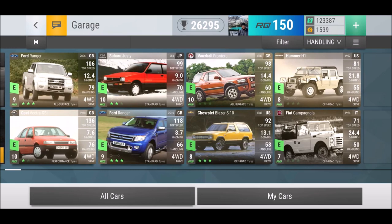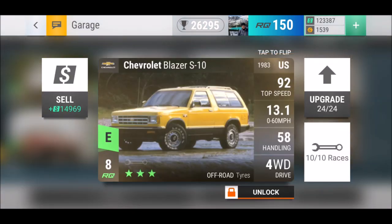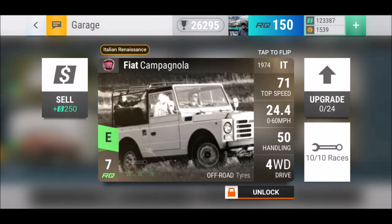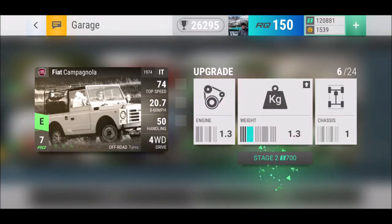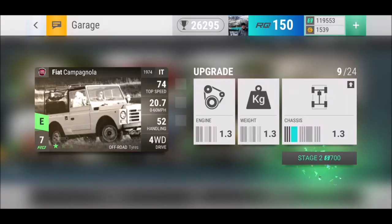The Chevrolet Blazer is a good car — it's an off-roader, and there aren't many off-roaders. We got the Fiat Campanola with the Italian Renaissance update — another off-roader. It has a rare brother which is apparently really good. I'm keeping it — it's currently locked but I'll hold onto it and see where it goes.